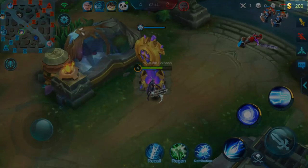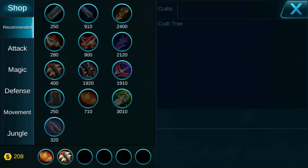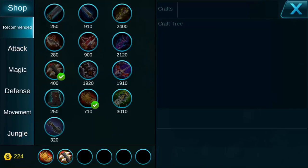Above that you're going to have a dollar sign with a number always counting — that is your gold that you're collecting throughout the map. If you press that gold indicator at the very top, this will take you to the shop. You do not have to be at the fountain to be in the shop; you can purchase anything at any point in time as long as you have the gold.